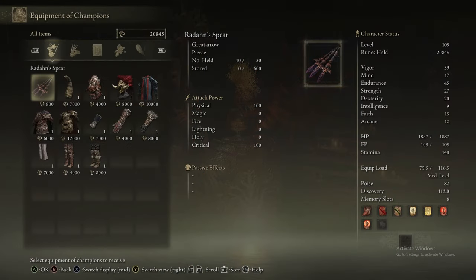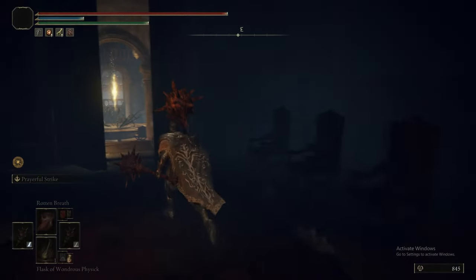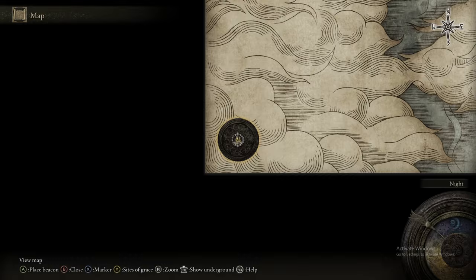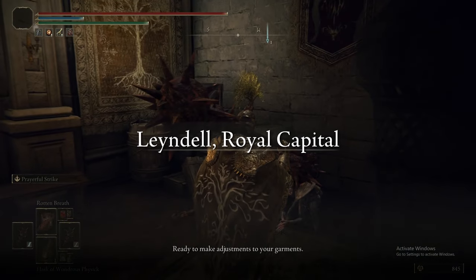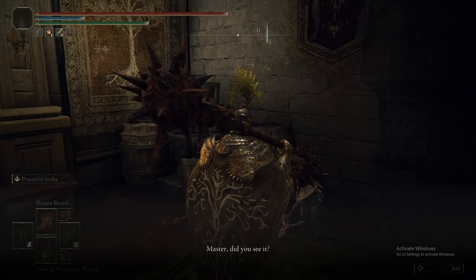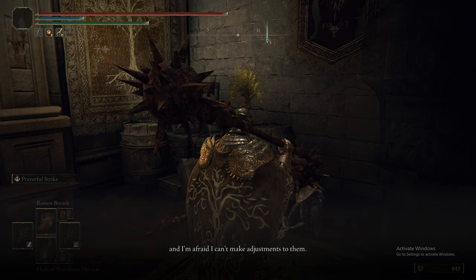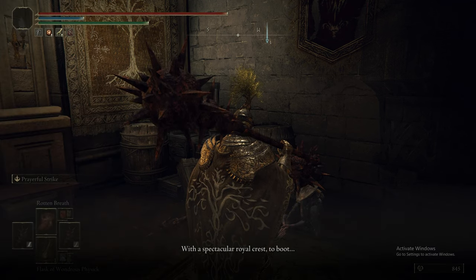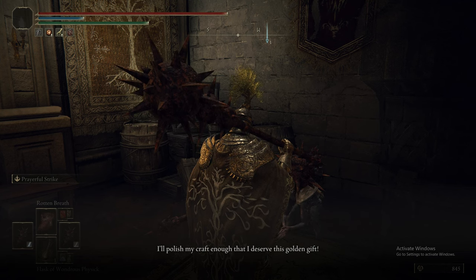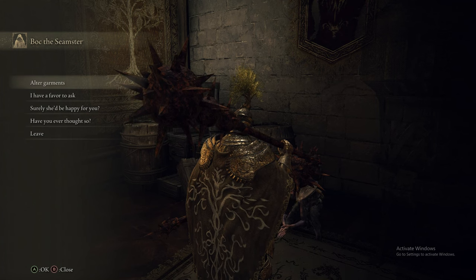Now we're going to go to Finger Reader Enia at the Roundtable Hold and buy a piece of Radahn's armor. I think we bought the chest and the helm - actually I think you just buy the chest. But might as well buy the helm anyway, it's pretty good. I think we do buy the helm because we end up having to put it on at some point. You only get the relevant dialogue option if you have a piece of boss armor, which is why we needed to buy a piece of Radahn's set.